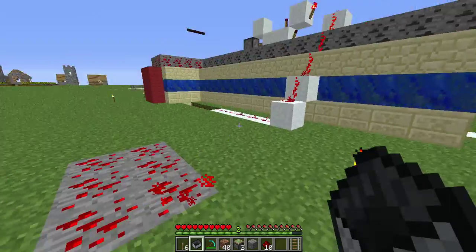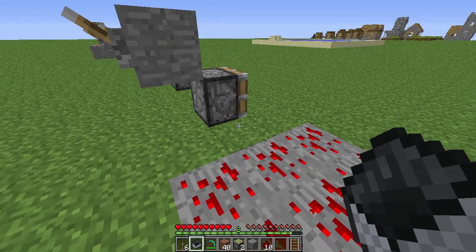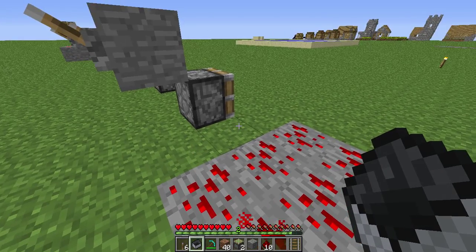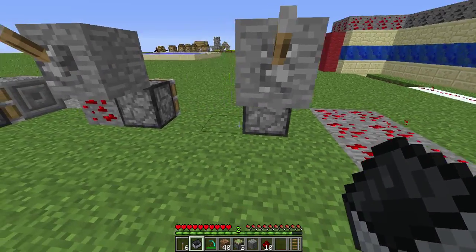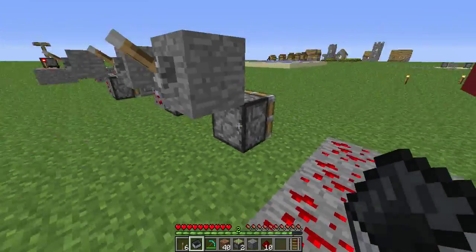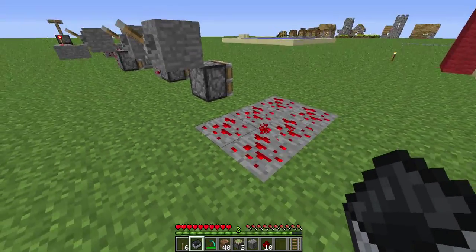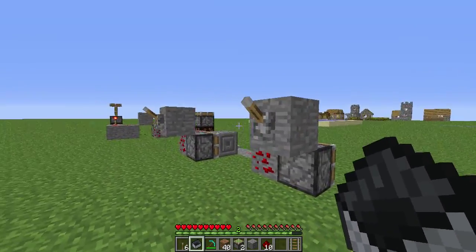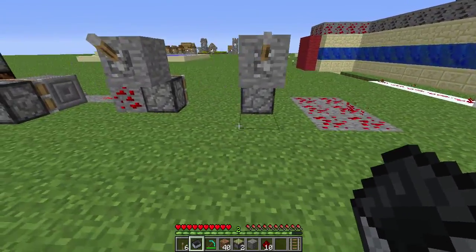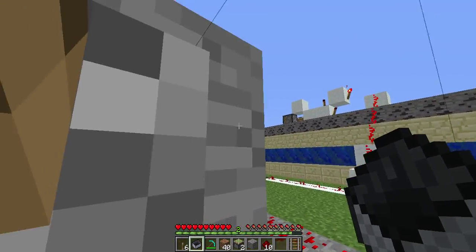And because it's two blocks, when you put it next to a bud switch — which is short for block update detector — it'll detect a block update. It's the same thing with furnaces, though I think it'd be much harder to start a furnace on the fly than just click a piece of redstone. This also works with fence gates and a few other blocks, but redstone is the only easy block to use that also blends in and can fit inside the wall or ceiling.